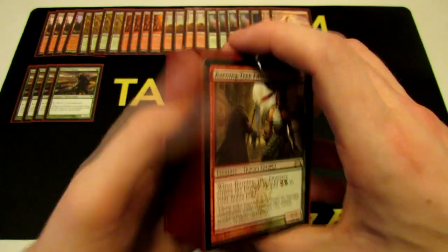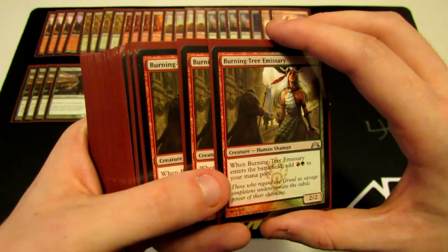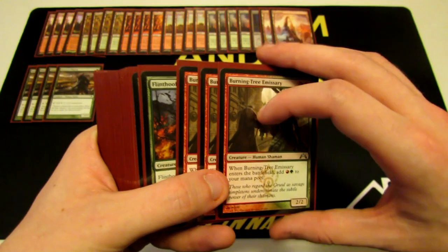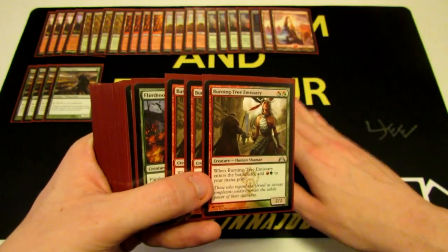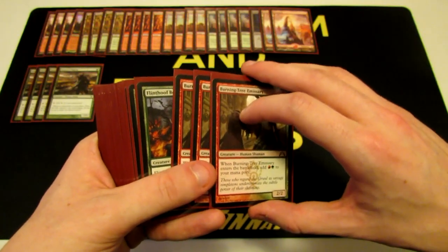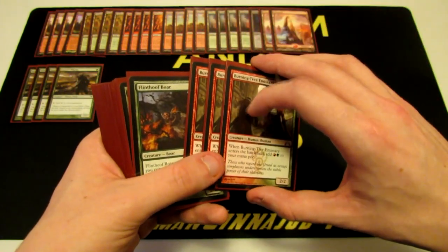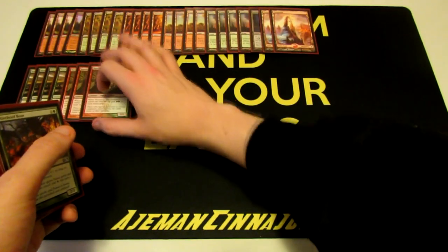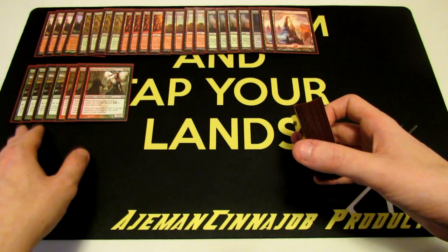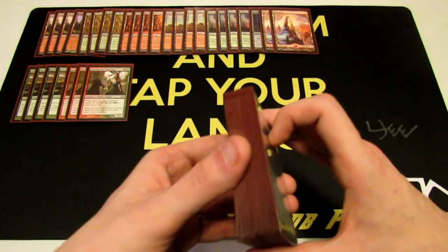We have Burning Tree Emissary as a three-of. It's a 2/2 for double hybrid Gruul — red or green — and whenever it enters the battlefield, we add red and green to our mana pool. Essentially if we can cast another card right after it, it's like a chain play. I like Burning Tree Emissary, though it sides out for Centaur Healer when playing against red decks — three of these swap for three Centaur Healers. The rest of our creatures are three power and toughness or higher, with Avacyn's Pilgrim being the one exception.